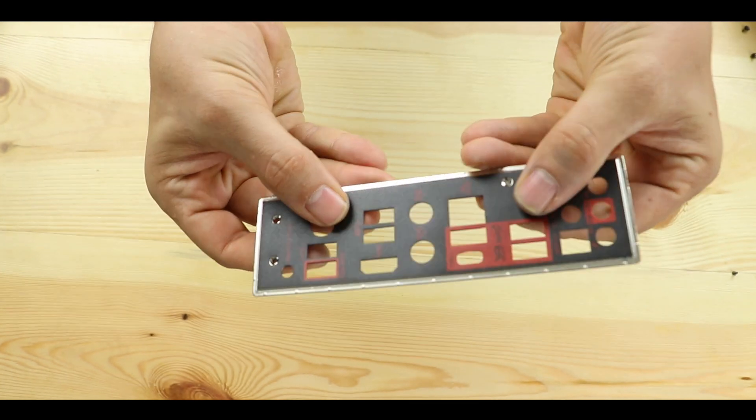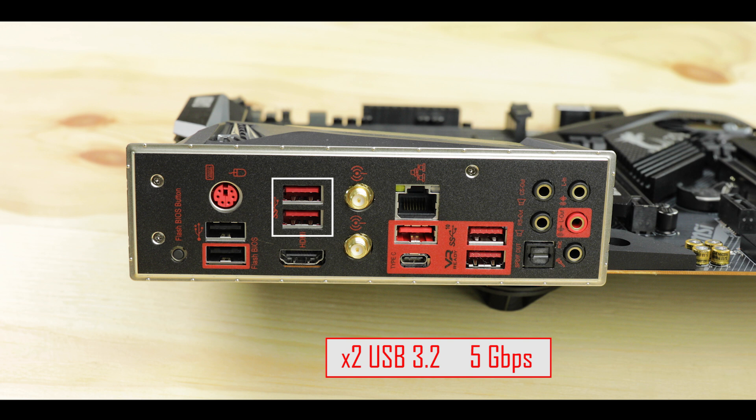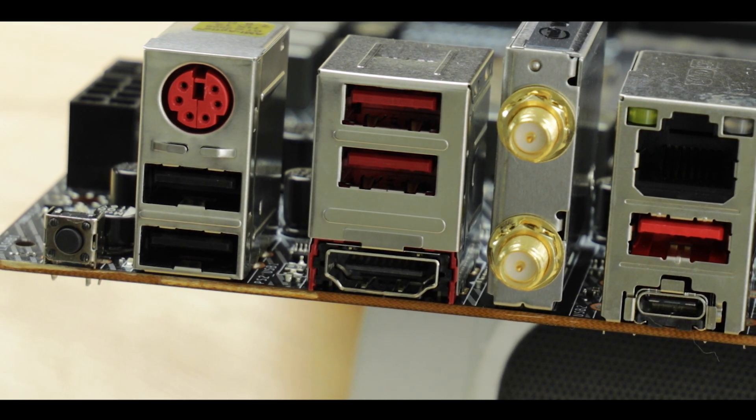The back I/O features a nice padded shield, completely expected at this price range. Starting from the left we have a useful flashback button, a PS/2 keyboard/mouse plug, two second-generation USB ports, two 5-gigabit USB ports, four 10-gigabit USB ports including a Type-C, and an HDMI 1.4 for Vega integrated graphics. At this price range I'm not a fan of integrated graphics output — it draws power from the VRM, meaning fewer power phases for the CPU, and processors with Vega graphics are the bottom range of Ryzen, not what you'd pair with a $200+ motherboard.